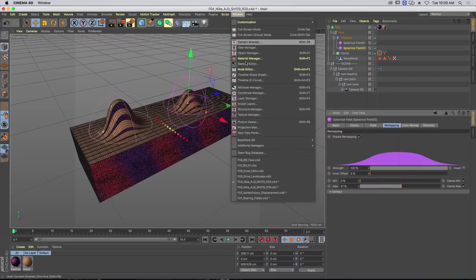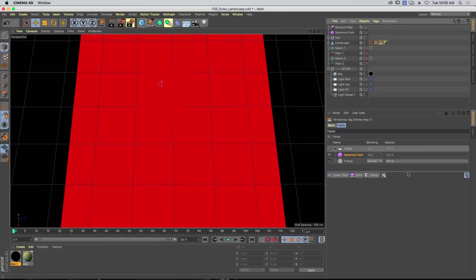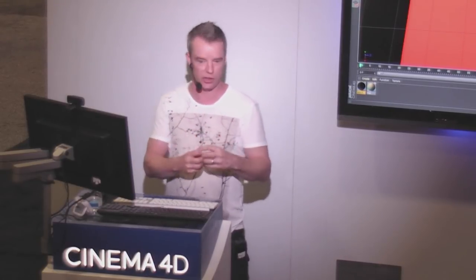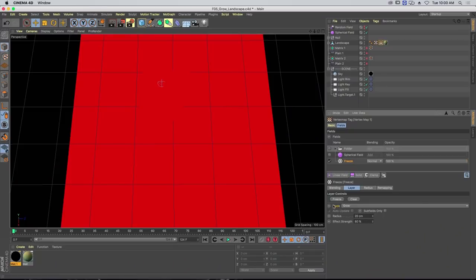This is a weird segue back into R20, but I thought it would be nice to put some eye candy in the presentation. We've got some new growing features we can work with in R20. I'm going to start with a basic approach. Here I've got a landscape object with a vertex map. On this vertex map, as I showed before, we get a freeze layer — it stores any data. But once you've got that data you can grow it, blur it, or do all sorts of things. In this example I'm just going to use the growing method.